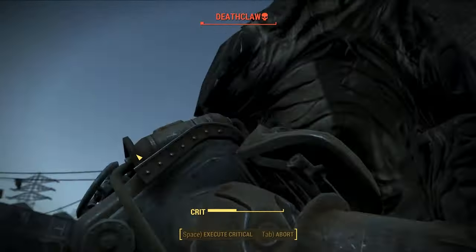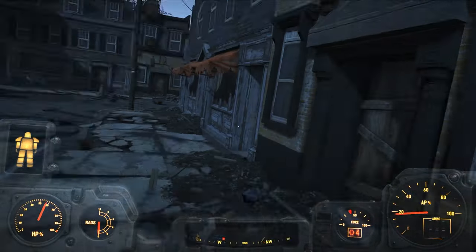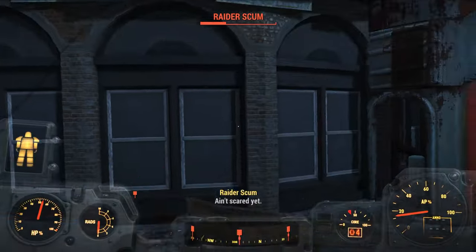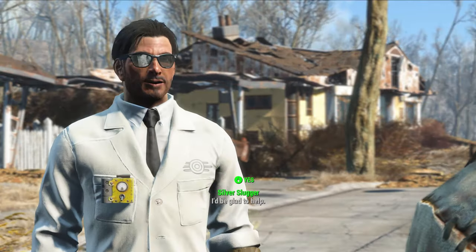My technique for the Deathclaw was to unload VATS attacks and then hide in the building while my Action Points refreshed. Remember that in Power Armor your Strength is automatically set to 11, so we'll be doing considerably more melee damage than we would outside of Power Armor. Clear the Raiders, talk to Preston, and head back to Sanctuary.